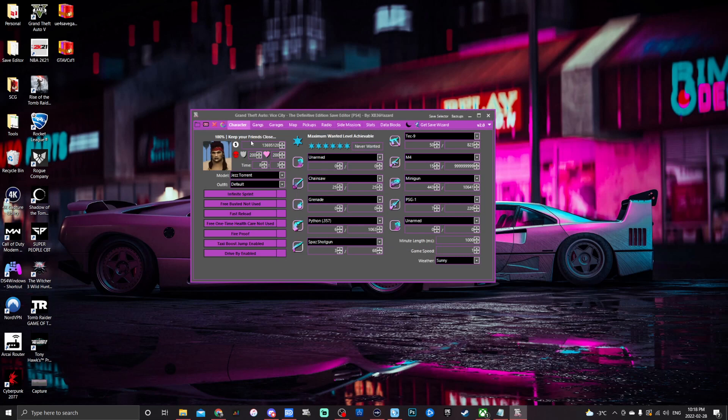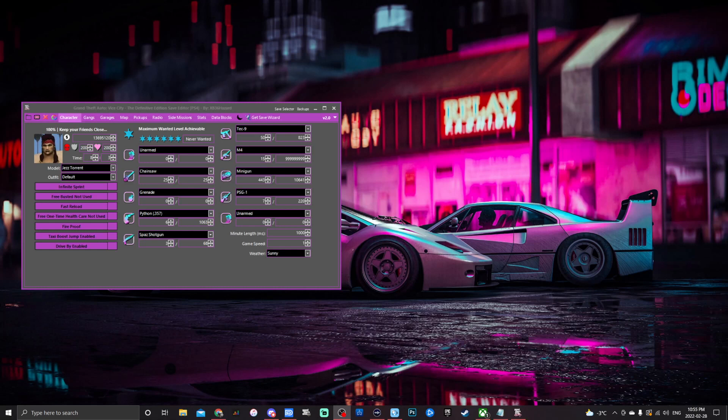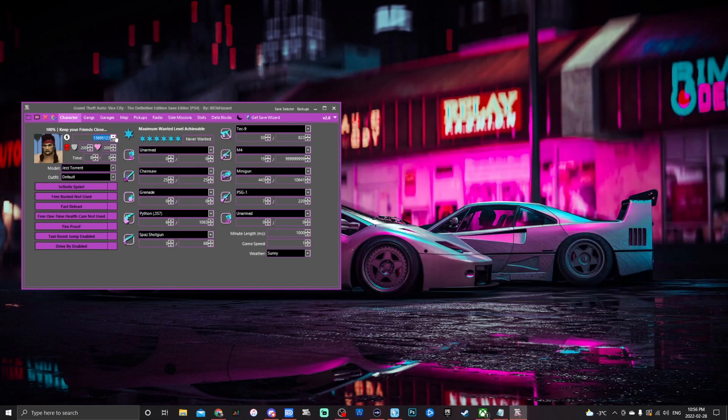Now we're going to dig into what each tab does individually. In the character tab, you can see the save name at the top — in this case it's a 100% 'Keep Your Friends Close' save. Right underneath that we have money: currently 13 million 695 and change, which is what will be in the bank account. We can change that to whatever we want, up to 999 million.